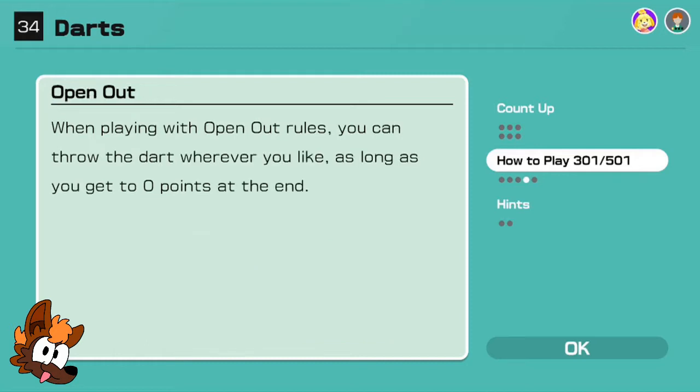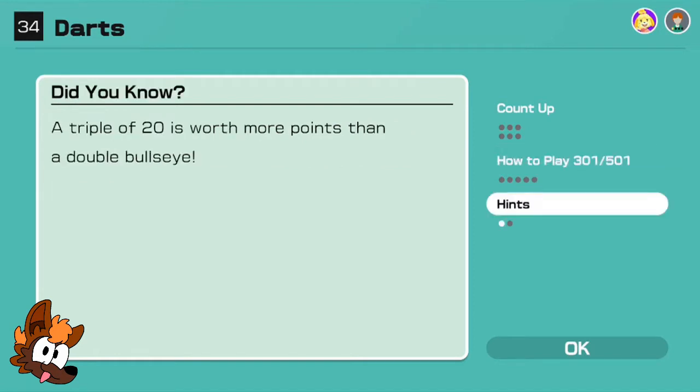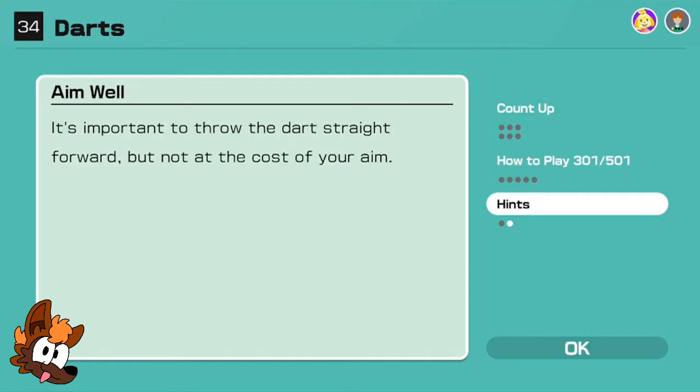When playing with open out rules, you can throw the dart wherever you like as long as it gets to zero at the end. Bust: you fail when you get more points than the remaining score - this will return you to your previous score. Did you know a triple of 20 is worth more points than a double bullseye? It's important to throw the dart straight forward, but not at the cost of your aim.